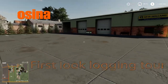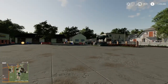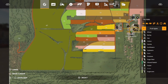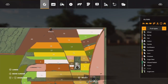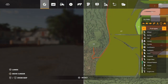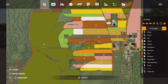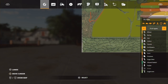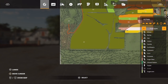Welcome to our First Look Logging series. What we're going to do in this series is look at some of these farm maps that have had nice forestry areas added to them. Today we're on Ocena. I know this map is primarily farming, but this area down here is all forest. It's a good size map, so this is a pretty decent chunk of logging. We hope to give you some other options for places to go log if you're getting burnt out on your current map.